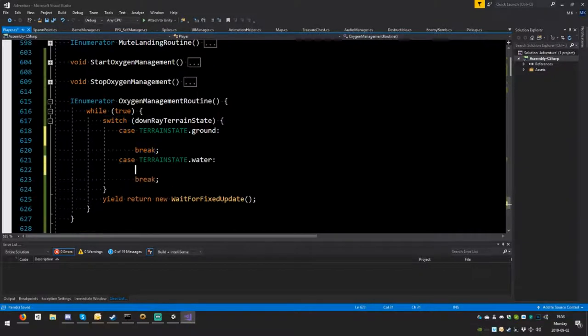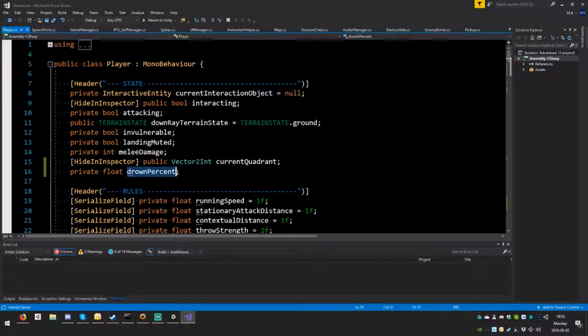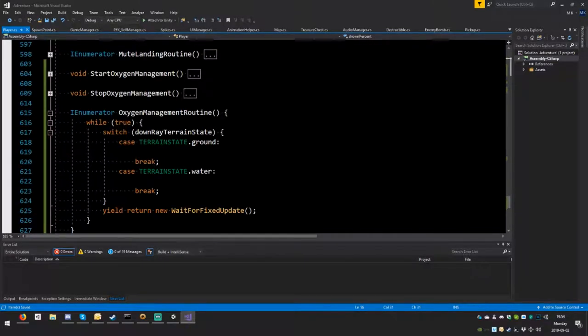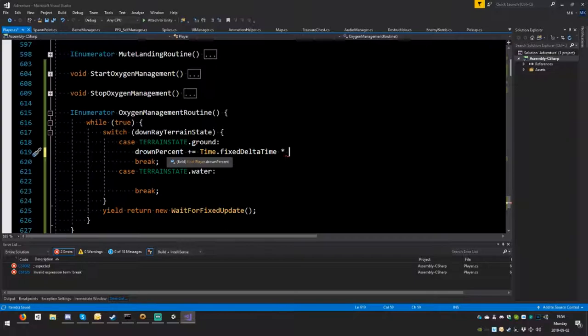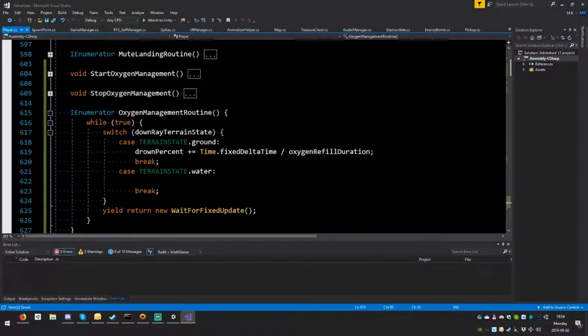In the ground case, we refill oxygen: 'oxygen_percent += Time.fixedDeltaTime / oxygen_refill_duration'. We wrap it in an if-check so we only increment while oxygen_percent is less than 1, leaving room to trigger a sound effect or effect when the tank becomes full.